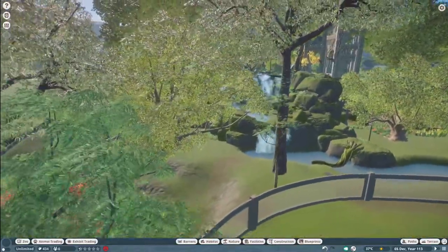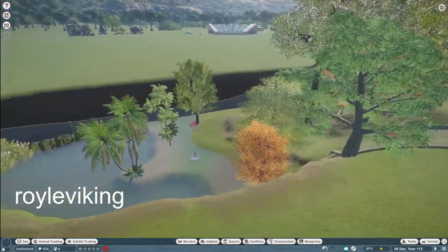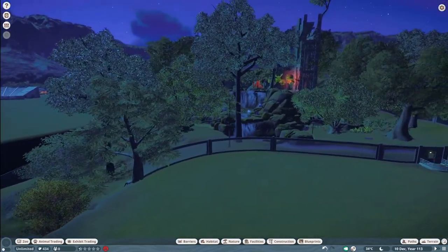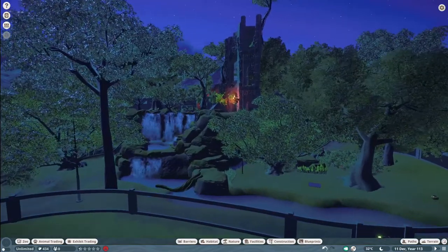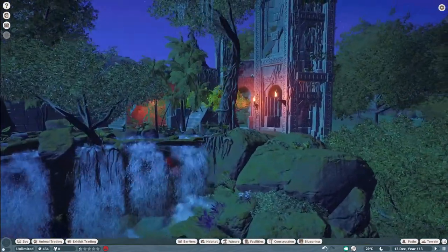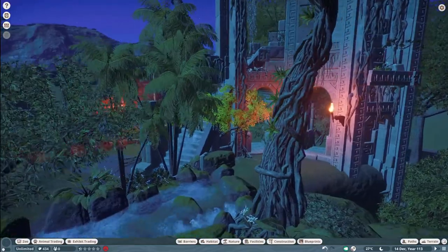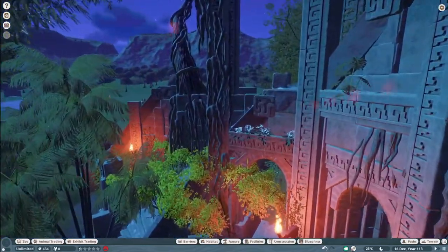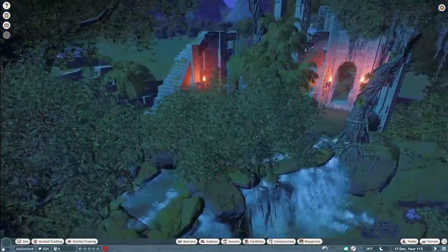Our next piece was made by Royal Viking. They call this Enclosure Jaguar — bring this into your zoo for $37,000. What a very nice Jaguar habitat. Thank you so much for posting and sharing with us on the Steam Workshop.